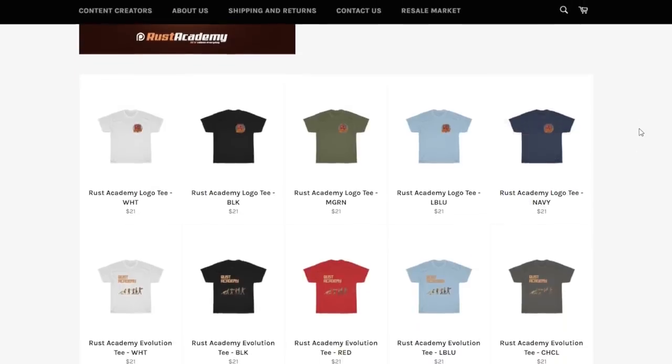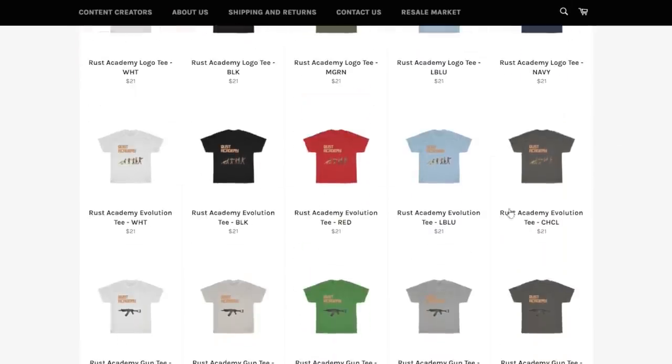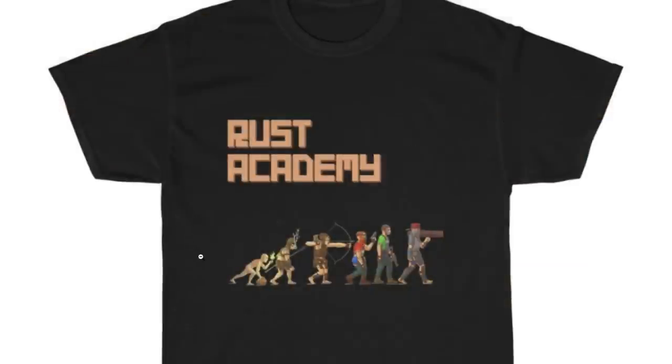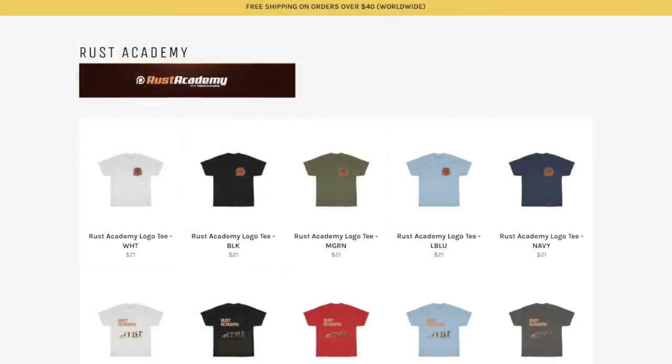I have some exciting news for you guys today. I've launched a merch store for t-shirts, with my personal favorite being this evolution tee. It's pretty cool — it kind of shows the evolution of a rock dude to end game with a launcher. I'm linking the store in the description and you get 20% off if you use the code rustacademy.